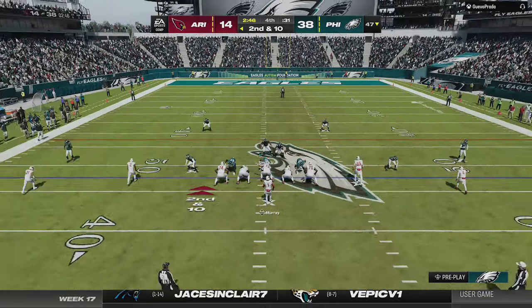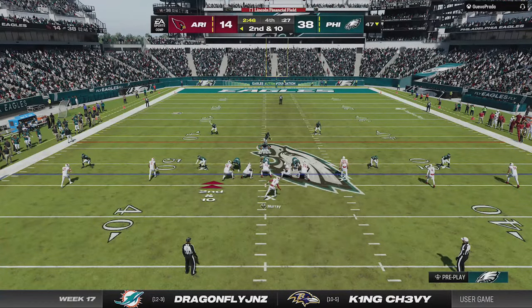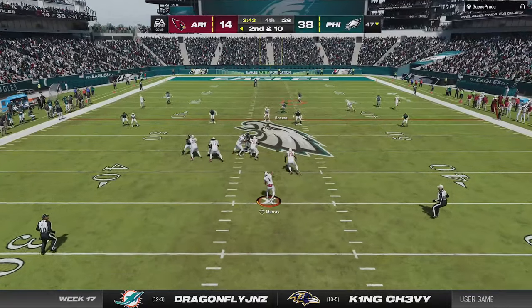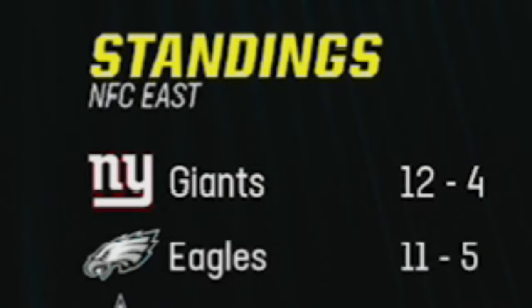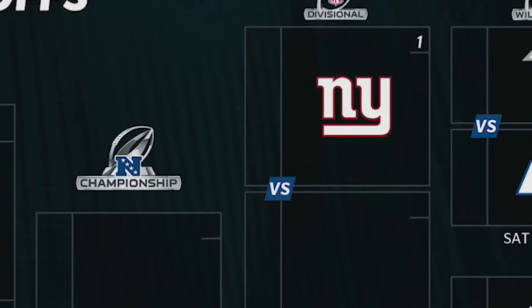I know he has to pass in the next series so I use nothing but the cover 3 cloud, only now I'm adding hook curls from the other defensive end to cover the entire field. Nothing gets open as he has to force a deep ball for another interception. That gets us a big win to go to 11-5 and set up a huge week 18 contest with the division-leading New York Giants who beat me the week before, with the division and the number 1 seed in the entire conference on the line.